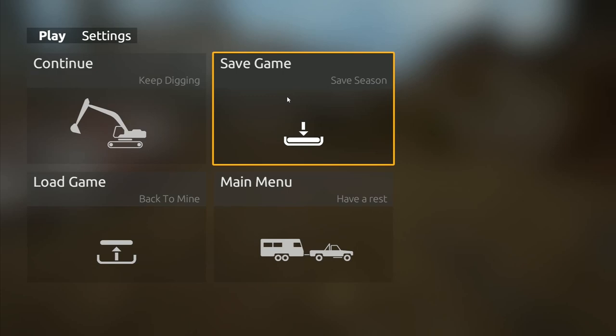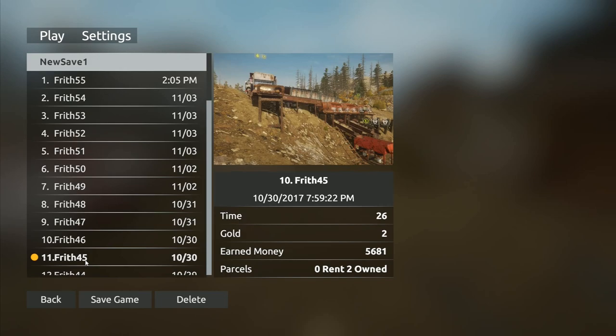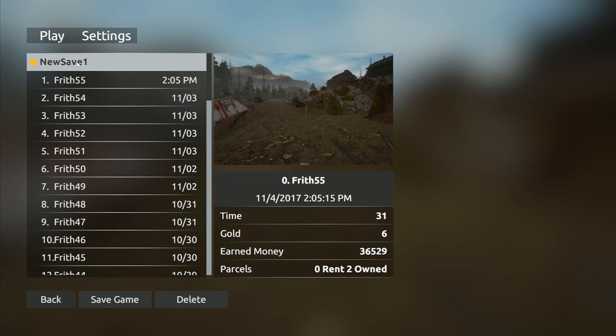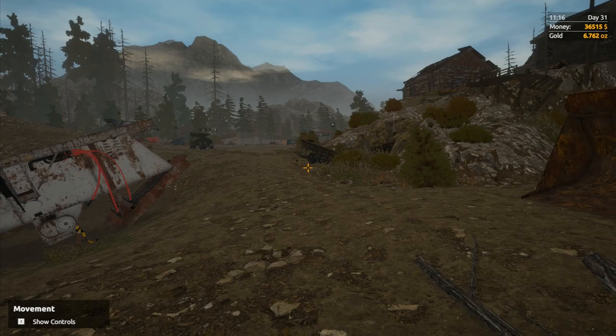Come back out and it's a good idea to save while you're at it - that's how you change controls to any controller you want. For saving the game: I've named mine 'Frith' and give it a different number each time. Click New Save, type in the next number - so Frith 56 - press Enter, then click Save Game underneath. Make sure you press Enter first then click Save Game.